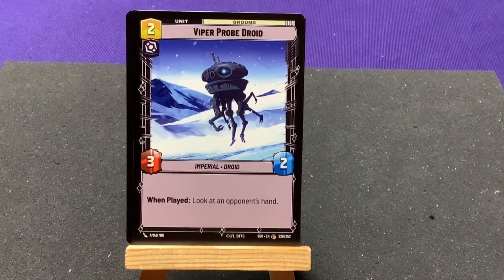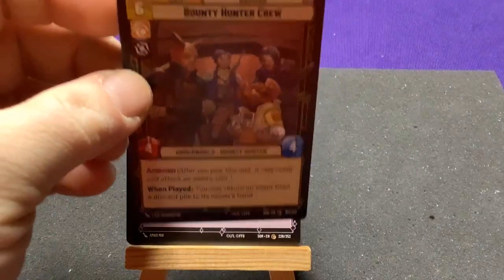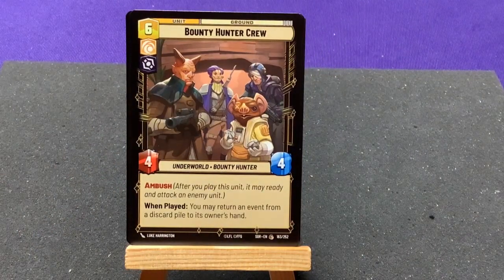Viper Probe Droid — when played, look at any opponent's hand. I'm skimming over some of this stuff a little bit since I went over similar cards in the starter deck videos — that's why I'm not spending as much time on certain cards.